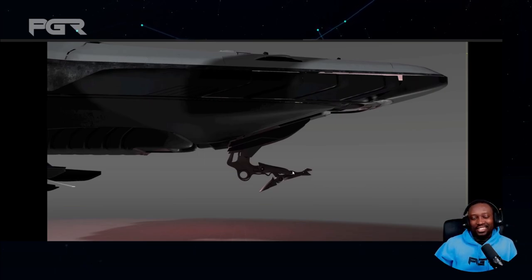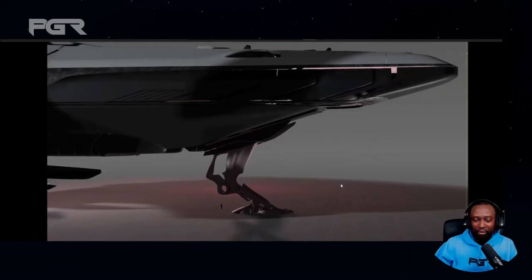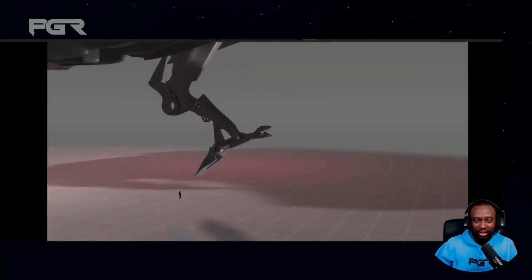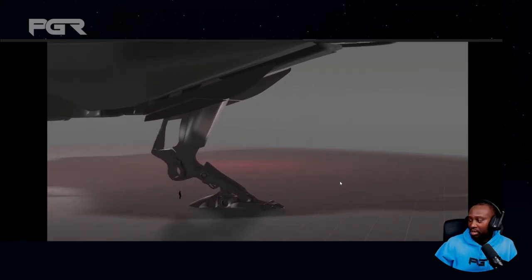The landing gear alone is probably the size of a Connie. From here to here is like a Cutlass — this thing is huge. Those that got this ship from the early days and paid like 200 dollars — that's insane.